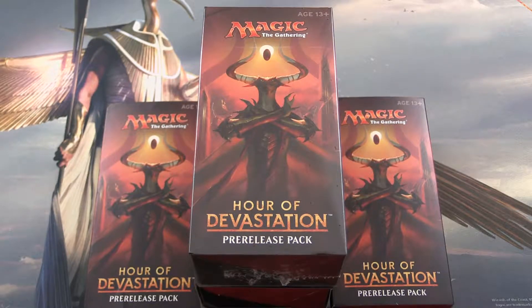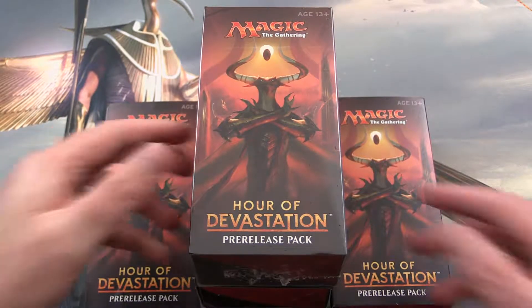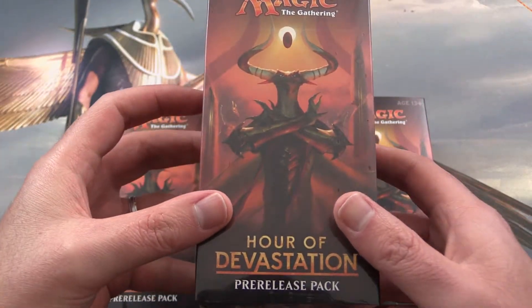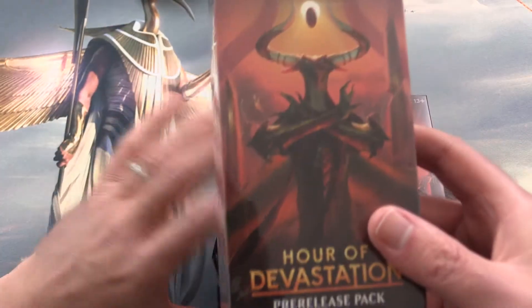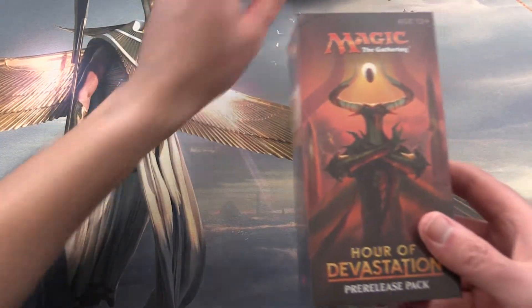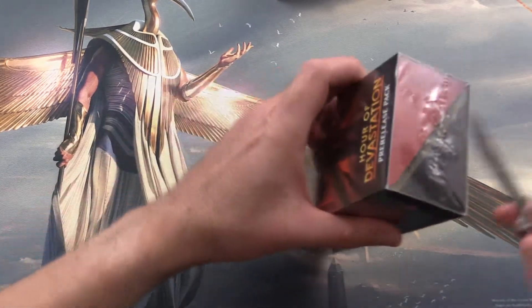Tonight on MTG Unpacked, we're going to open box number 5 of the Hour of Devastation pre-release pack. Let's hope we get an invocation, or maybe a foil Nicol Bolas would be nice.